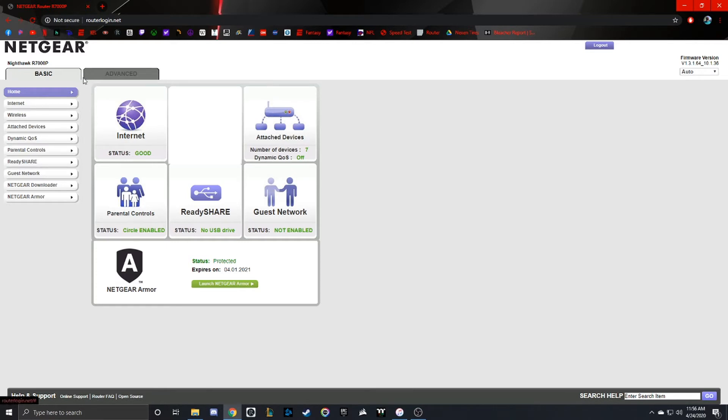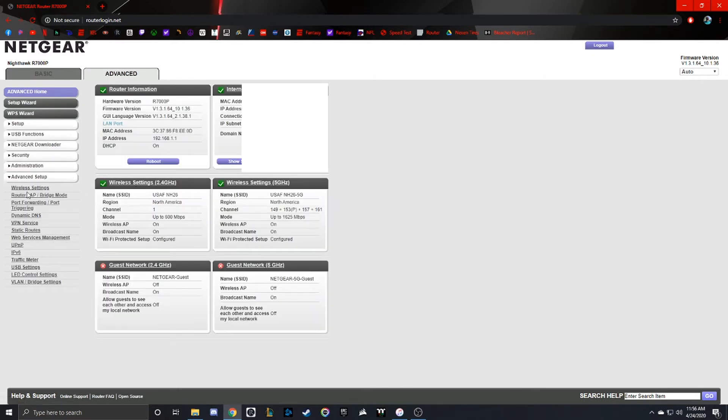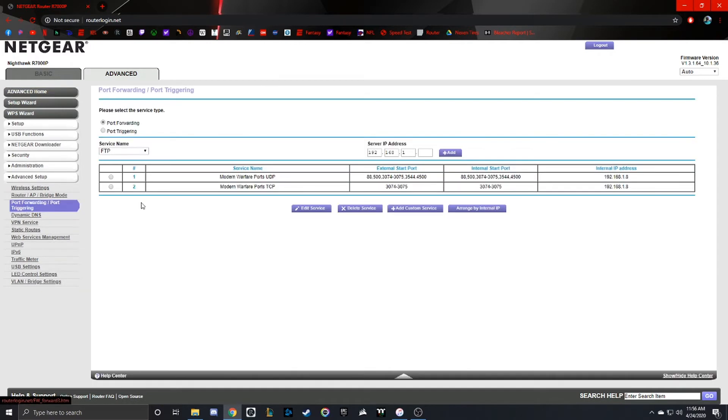Next, we will do the Port Forwarding. For that, we're going to go to the Advanced tab and on the left click Advanced Setup. From there you'll see all these other options — we're going to click on Port Forwarding and Port Triggering. I already have my ports added for Modern Warfare Warzone, and I will show you how to do that again. You can do this for any game as well.